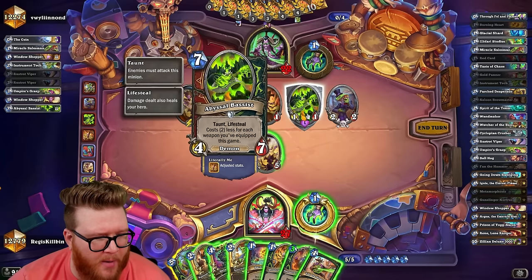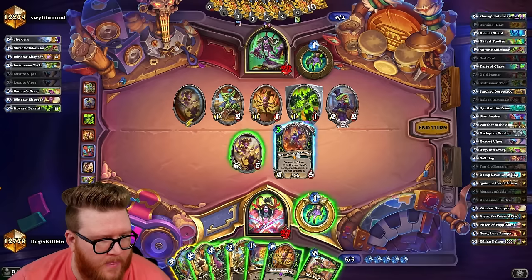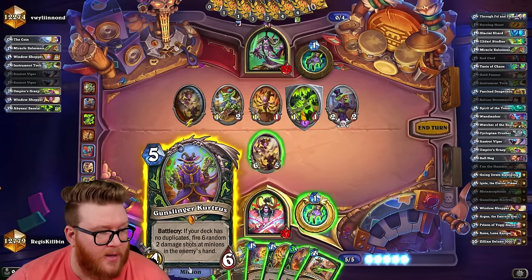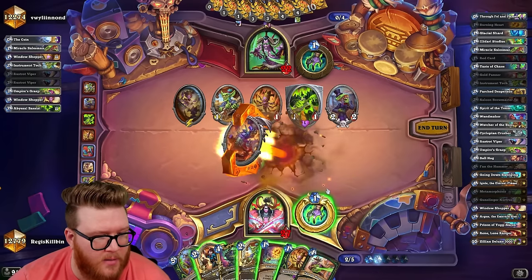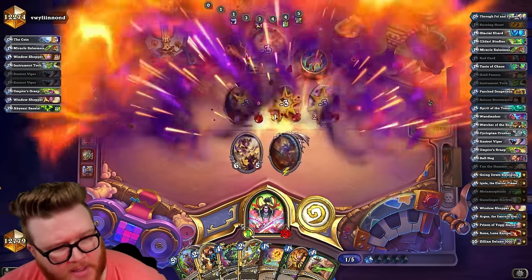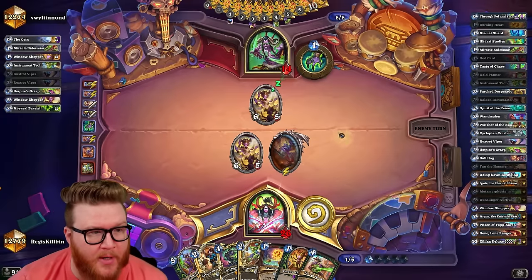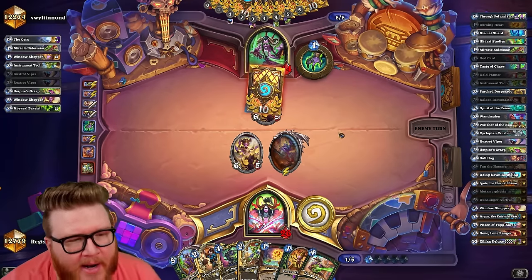I definitely want a hero power to send six to face even though we're gonna Mag Theradon anyway. I can probably play the Window Shopper but I just want to greed a little bit. We know they have their demons in hand — Curtis could just delete it, but I can't give up six damage to face, there's just no way. In some ways this feels inefficient because we're floating, but it's just so much damage to face.